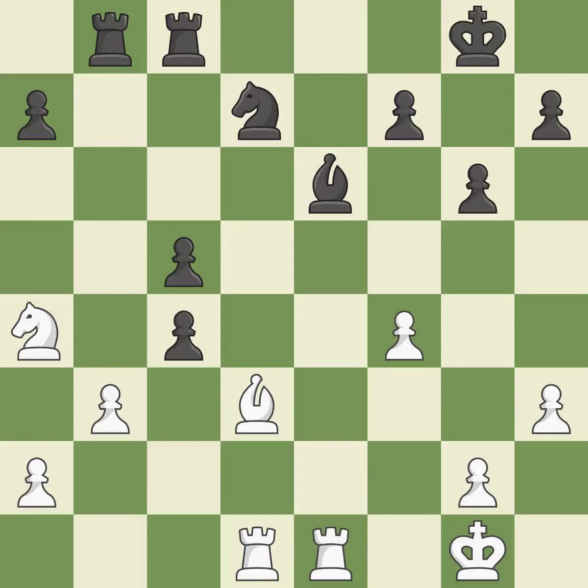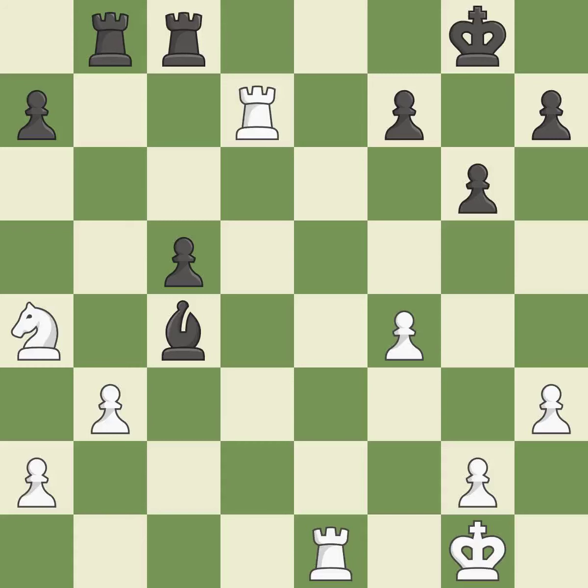It is a fair deal after all captures — ideal. This is an equal trade — best. This maintains the material balance with a good trade. This confines the opponent's king while moving a rook to the 7th rank, activating it — ideal. This wins a tempo by threatening a rook and forcing it to move away — best. The pawn is now passed because it can no longer be challenged by opposing pawns as it tries to promote — best.